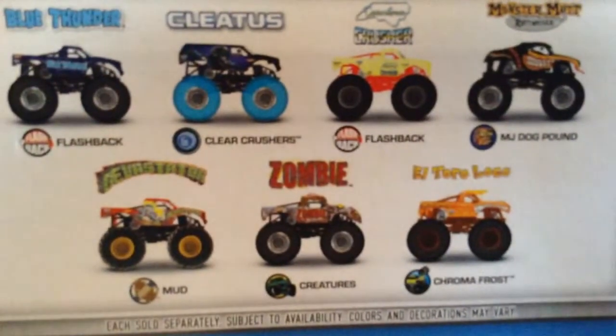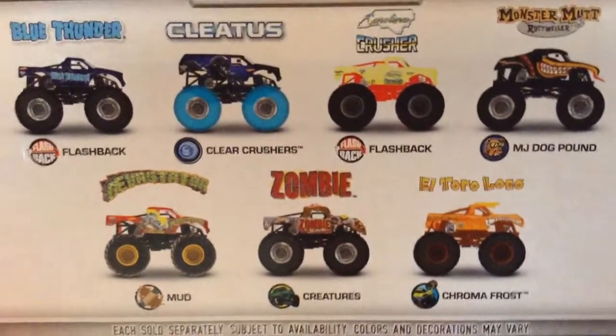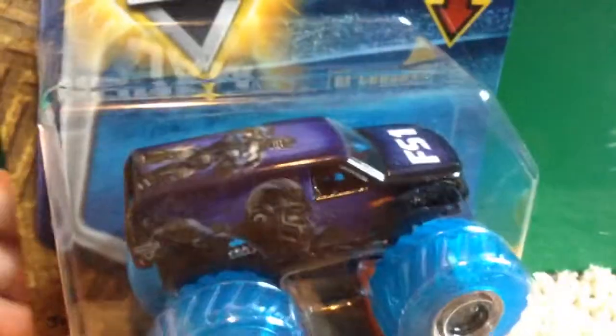I still have to get Rattleka Rescue and Big Kahuna, but they didn't have them on the Superstore — they only had Bad News Clear Crushers. Here's the second one, from Case M. So Monster Rottweiler, Devastator Mud Treads, Zombie, and Altura Local Chroma Frost I already have. That means it is either Flashback Blue Thunder, Clear Crushers Cletus, or Flashback Carolina Crusher. It is Cletus Clear Crushers.